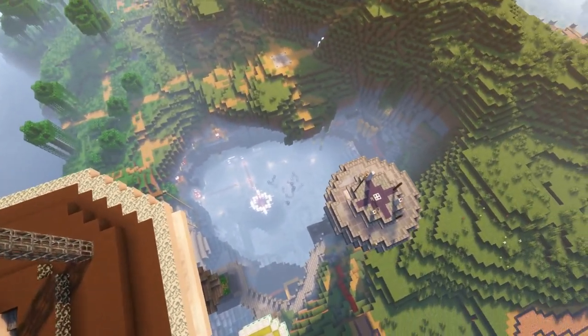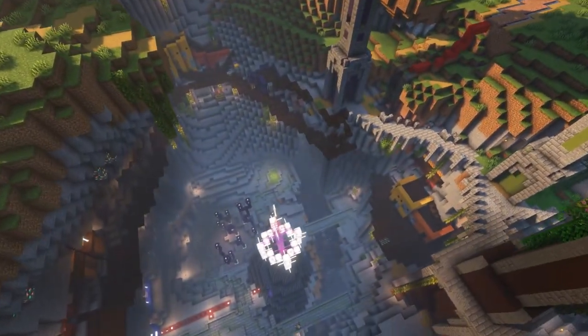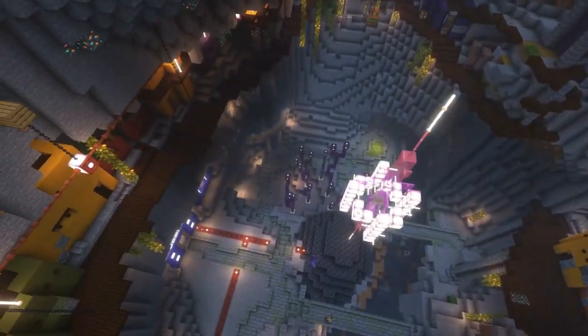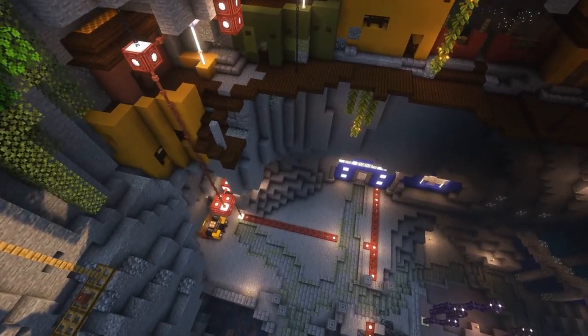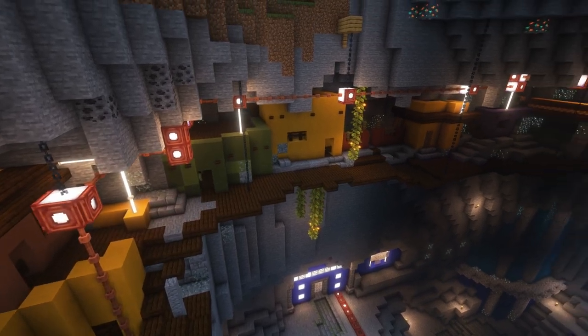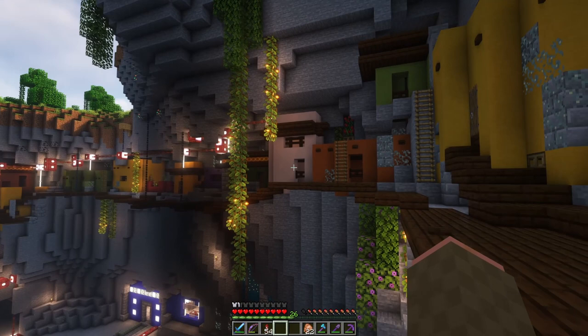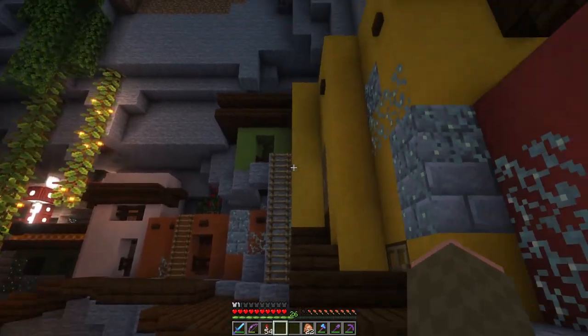Eventually, the two groups started coming together and the villagers learned to harness the power of the amethyst geode and its power crystal, and started running power and energy conduits to their homes. Thus, the two cultures merged into one. Now that you know the story, hopefully what you were seeing and the fusion between the two cultures makes sense.